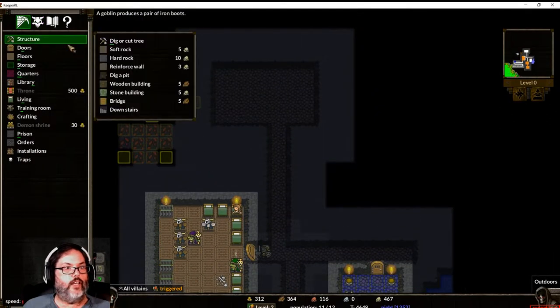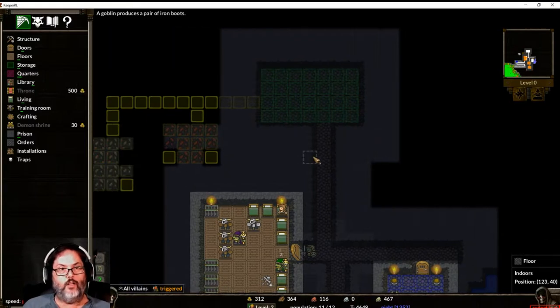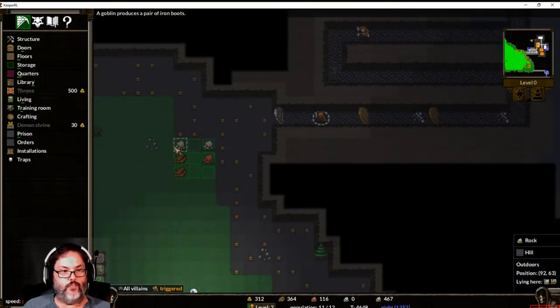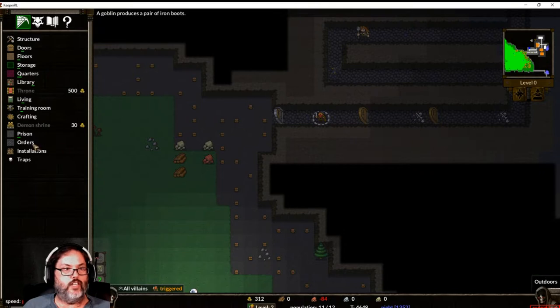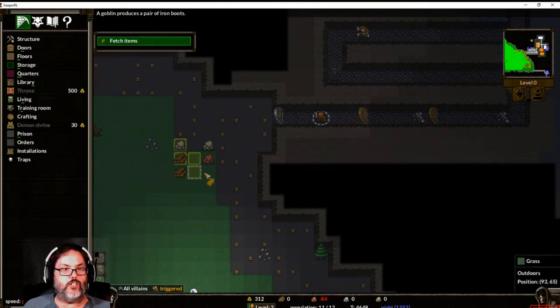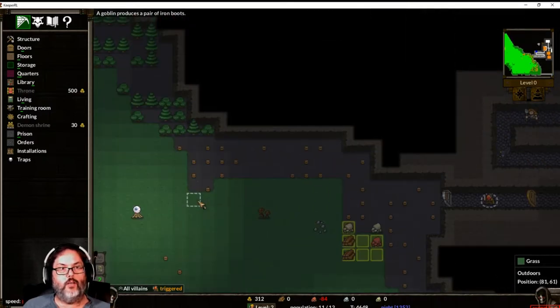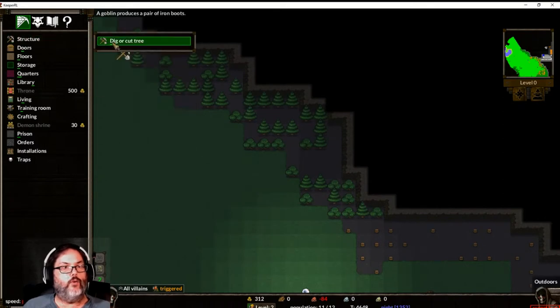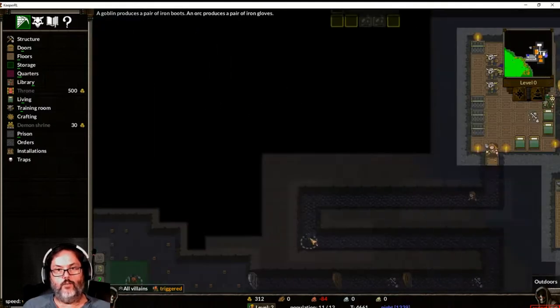Let's go ahead and dig here to get that started. Then for storage, I'm going to move resource storage in here. I want to take this off, so we'll go to storage resources and then control to delete that. Then we'll order them to fetch those items — boom. And I want to go ahead and have them dig some more trees there, there, there, and there. All right, that'll happen.